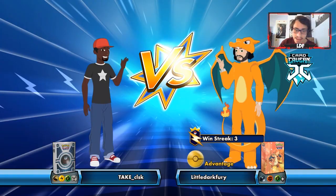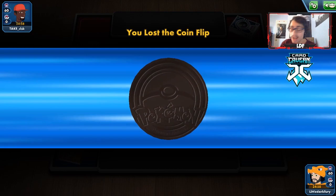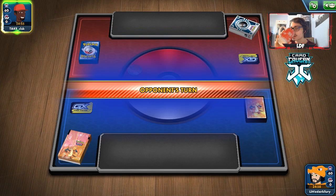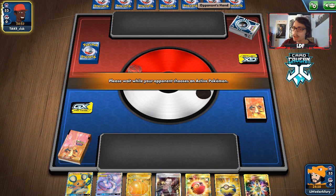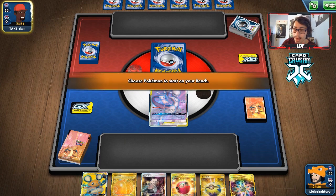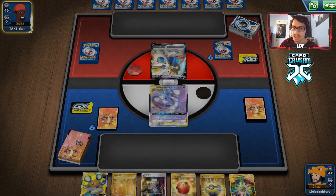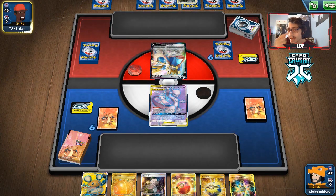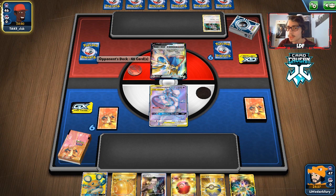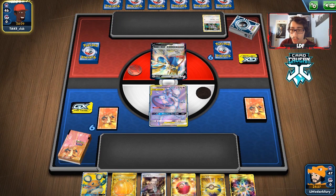Jumping into another game. We're up against what looks like an ADP Zacian deck. I haven't really mapped out a game plan for this matchup. We have an insanely good starting hand. We do have Turn 1 here. Our game plan is hope they bench a Dedenne, knock that out, then knock out the ADP with Rocket Splash. That's really the only strategy we have here. This deck really does prey on your opponent having a Dedenne in play.